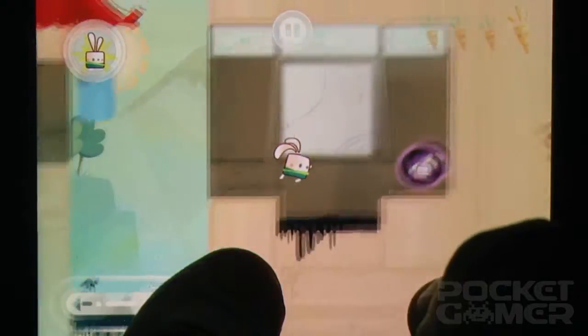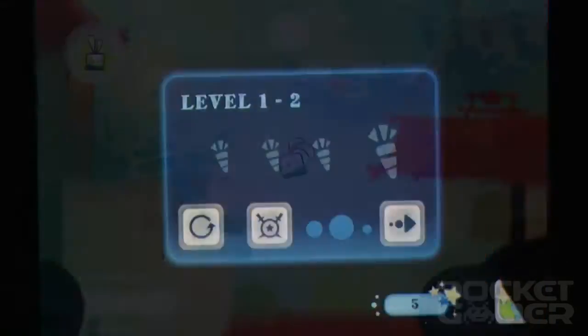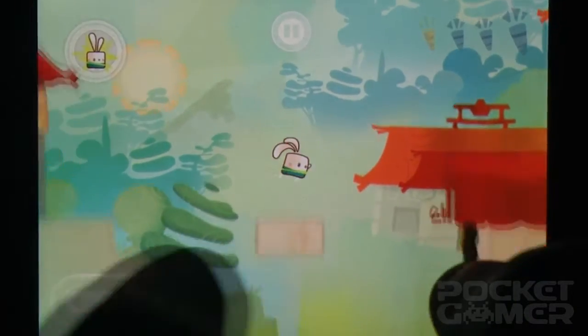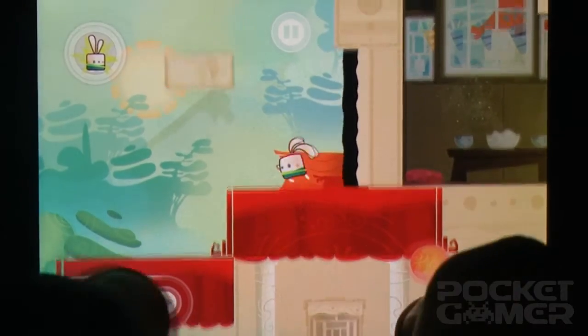The game sees a cotton-tailed hero set off on a quest to rescue his kidnapped students from the inky black clutches of evil. It's a Super Meat Boy-style twitch-based platformer that, much like the League of Evil games, prioritizes bite-sized bouts of agility over exploration and depth.